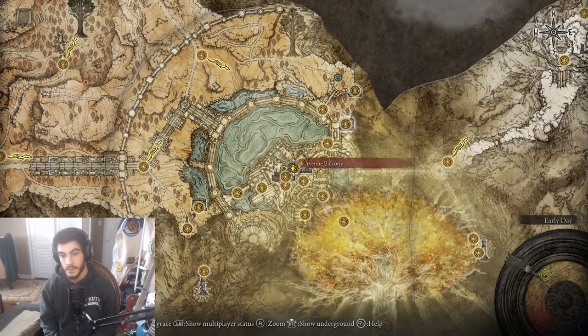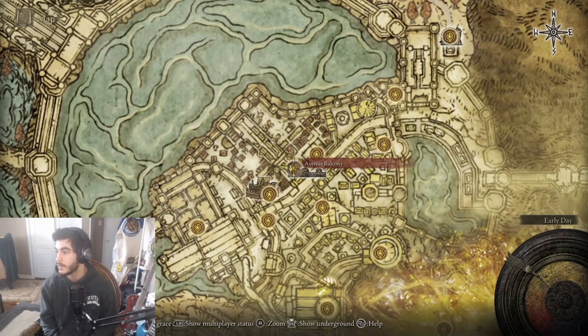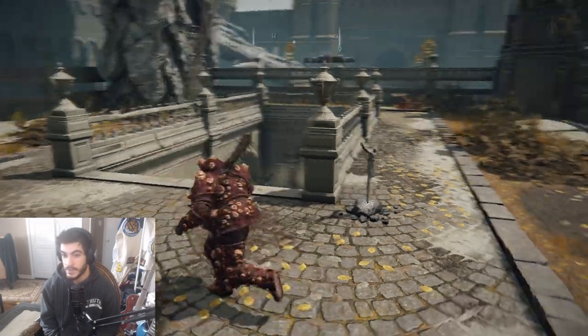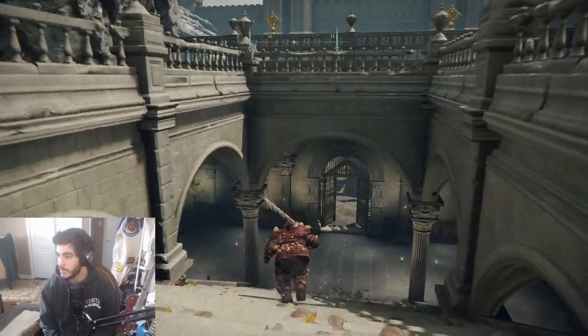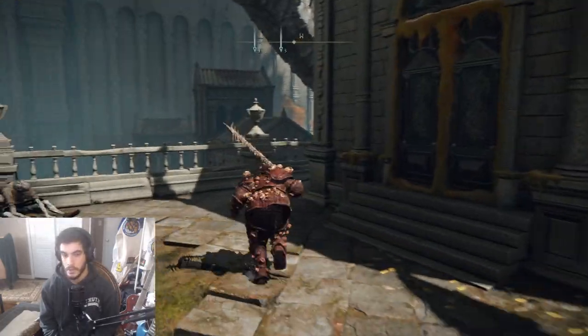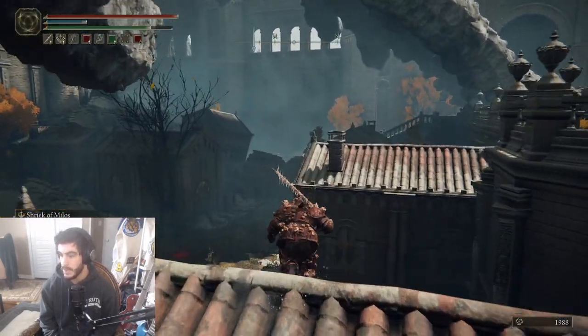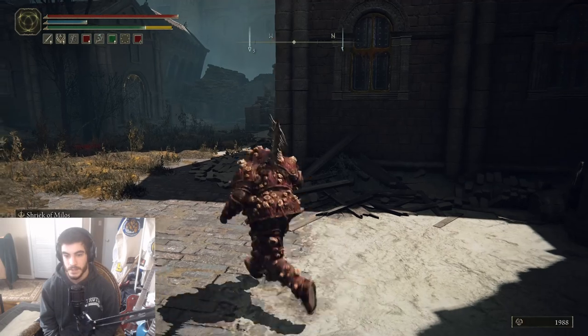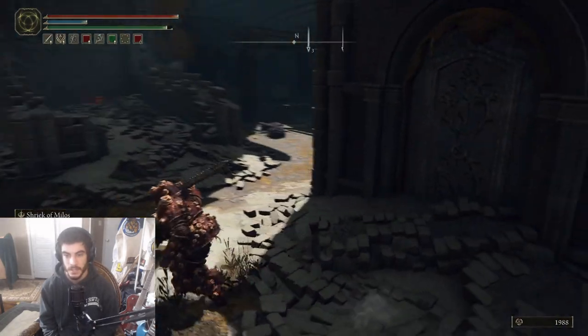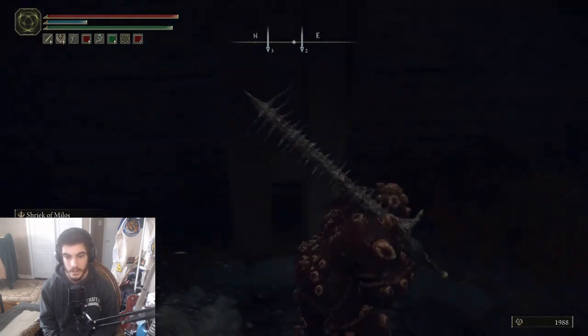If you have the Underground Roadside Bonfire, that's where you're going to start, so you can skip ahead a little bit in the video. I'm going to show everybody how to move from the Avenue Balcony Bonfire to the Underground Roadside Bonfire. We're going to move down this way, jump over the left onto the roofs. This is the same beginning of the path that I took to find that Somber Smithing Stone 7 in my other video. We're going to hop down here into this well.